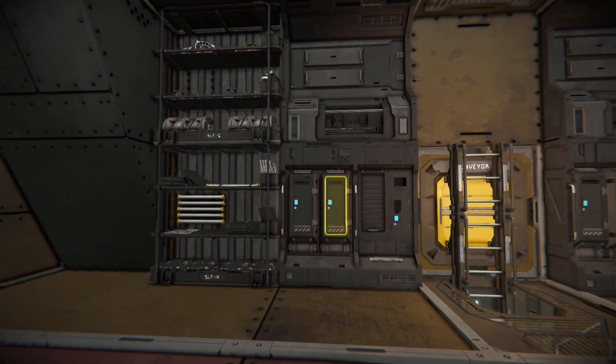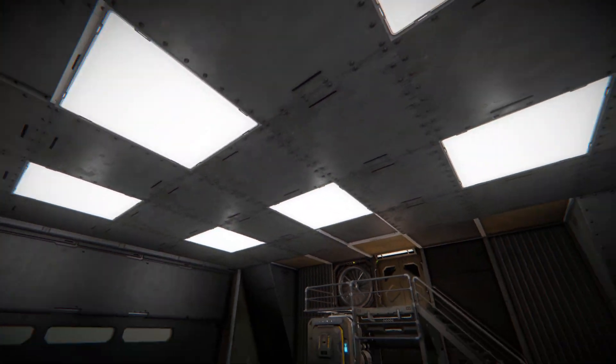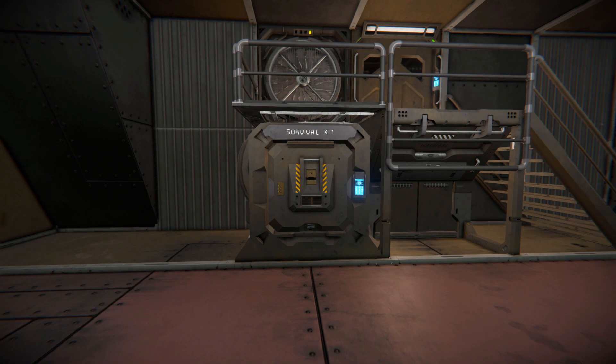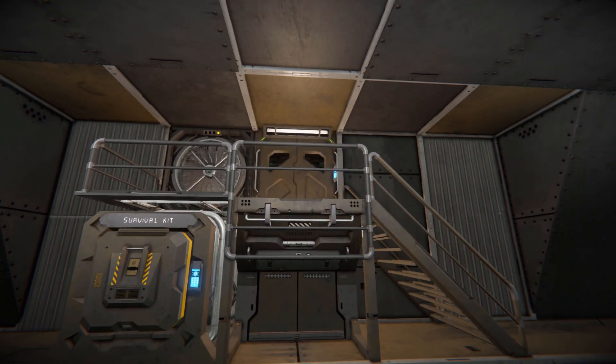There's another locker, there's a shelf. Looking up and around the room, some great use of our light panels. On the opposite side, we've got a survival kit with a conveyor cap on the side of it, with a doorway that goes up and further into the station.